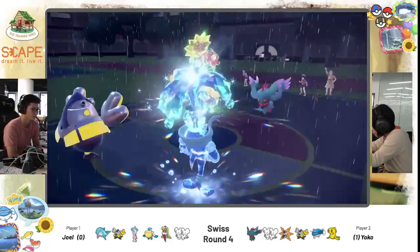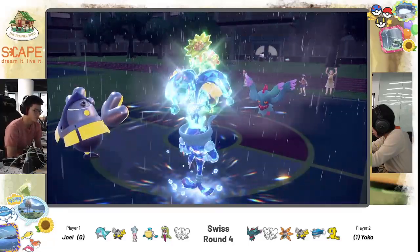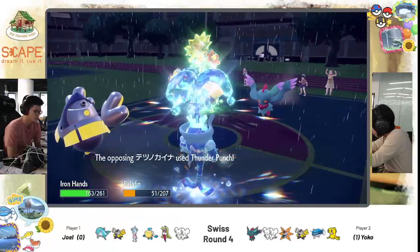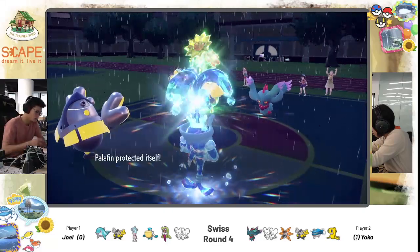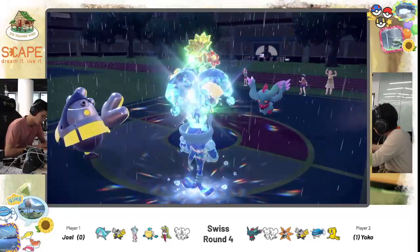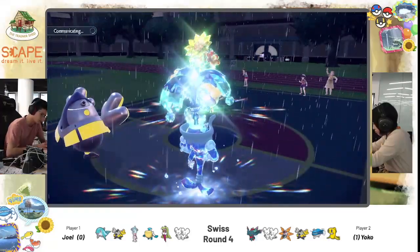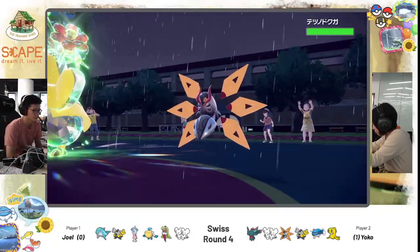Palafin going for Protect. His Iron Hands is staying in, going for Dazzling Gleam — shouldn't be too much damage. He does have Assault Vest. Oh, quite a bit! That's like a Pop Bomb's worth of damage actually. Thunder Punch crucially goes into Protect. Does Wild Charge kill the opposing Iron Hands? He goes for Heavy Slam instead — that's fine. Based on the damage, I think Palafin will be able to close out the game against the opposing Iron Hands. Rain has two turns left.